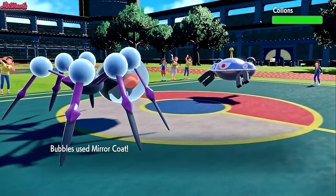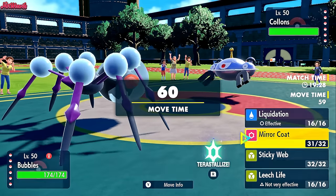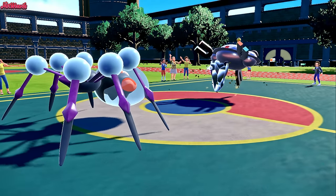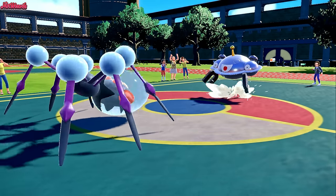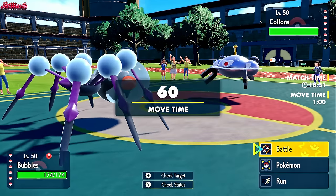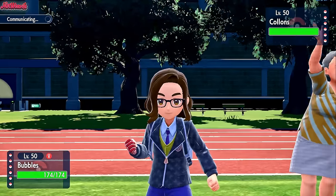So what do we do here? Mirror Coat's not going to work because they're going to Body Press us. So we get Sticky Webs up first and foremost. They go for another Iron Defense. This isn't too bad because we can still hit this thing on the special side with one of our special attackers. The only thing I want to do is break the Sturdy. So we'll go for a Liquidation, break that Sturdy, and we'll see what item they've got.